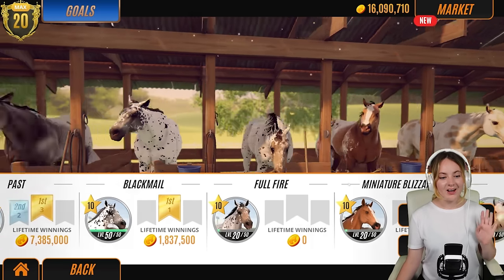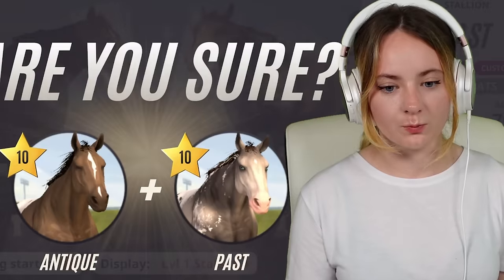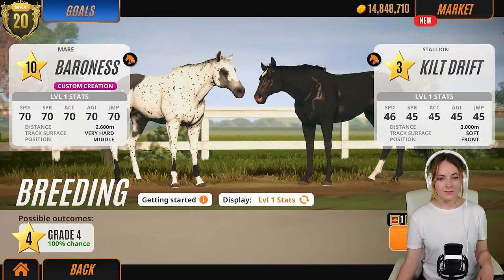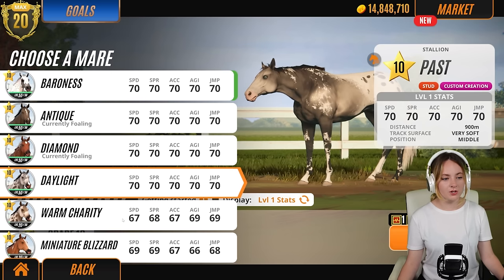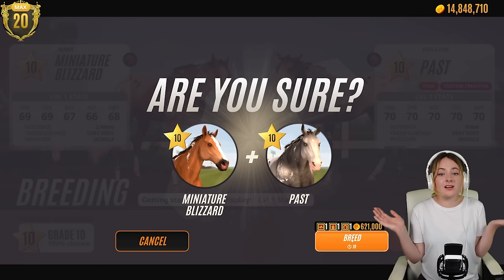We'll breed those and for the final slot, Diamond and Past. For one more we could do Past and Miniature Blizzard - they have the same coat pattern, I wonder if that'll carry over. This is just like gambling, it's so much fun. I'll wait a few seconds so it's slightly less expensive. We're down to about 20 million so we should be fine for today. Okay, we can now skip Antique - another Appaloosa! A Blotch Appaloosa! That's our fourth foal in a row. I'm going to call her Destiny.